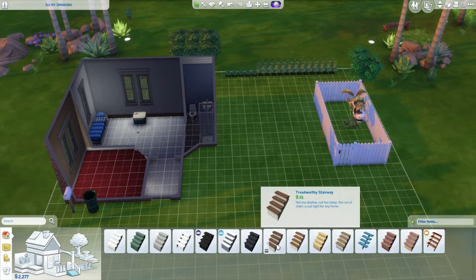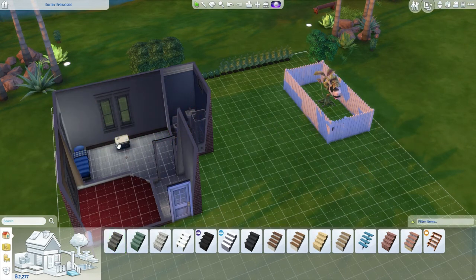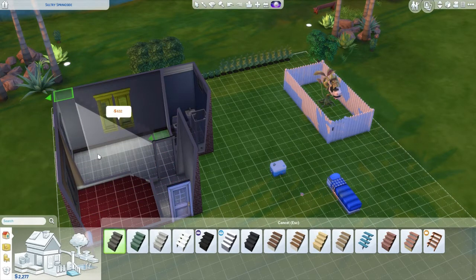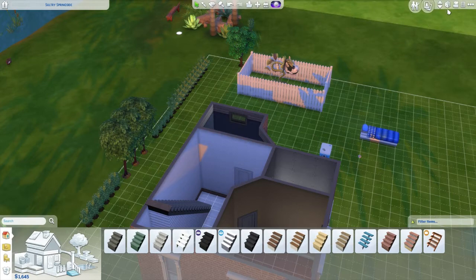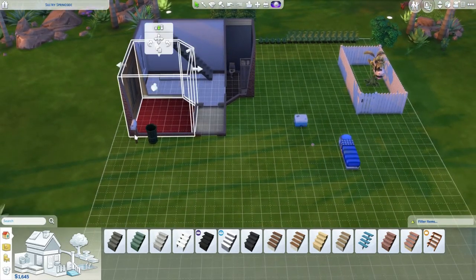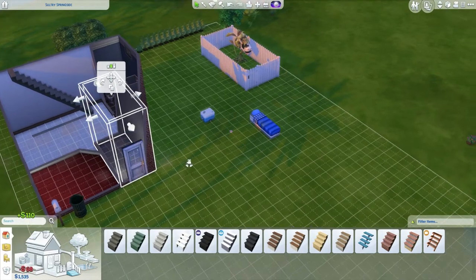I'm gonna try and build a bedroom. These are the cheapest stairs for now. Oh crap, we're not gonna be able to — I'm gonna have to move all of this out and then put the stairs there, but it's going to cut things off. Okay, moving that there — the kitchen is going to be really small now. Oh man, I'm making a complete pig's ear of this.